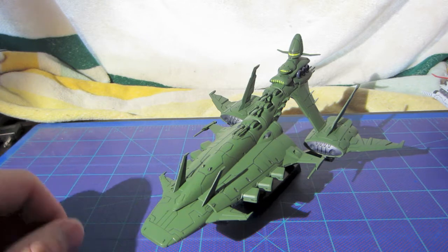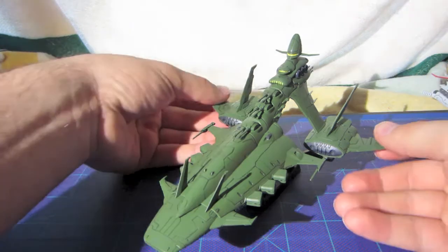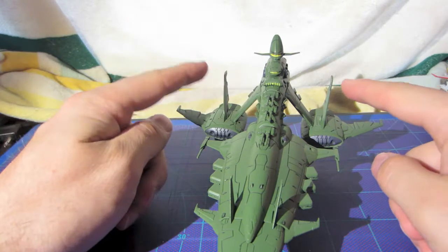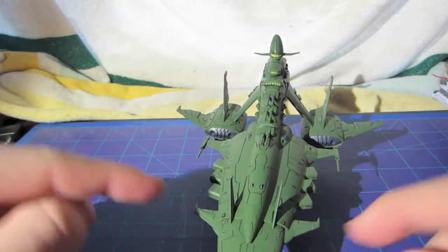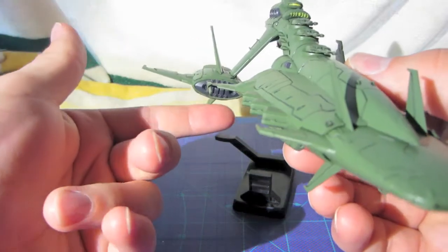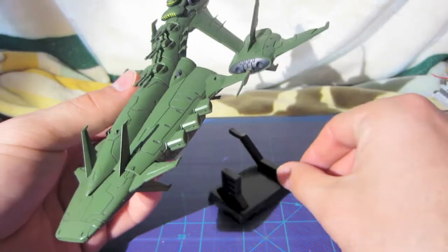So if you're going to buy this one, make sure that you've got a space for it. On to what to talk about in the model — the model does have a few parts, mainly the fins here at the top and bottom of the Komusai, and the fins here on the back engines that need to be built.